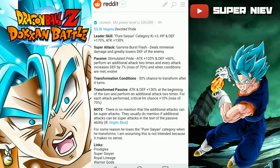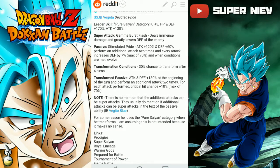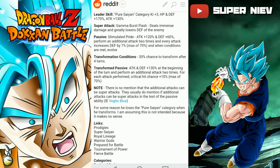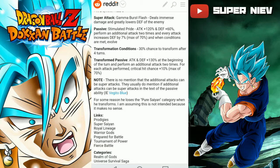I gotta go hard for this card. Super attack: Gamma Burst Flash — deals immense damage and greatly lowers the defense of the enemy. I've never heard of that attack before.